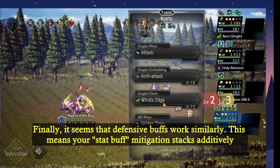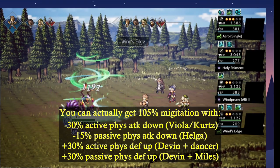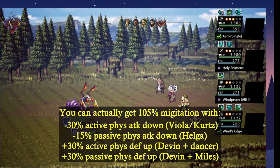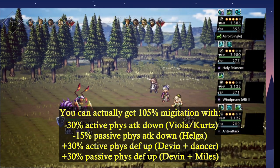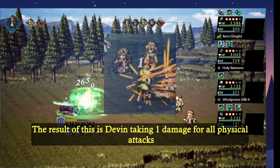Finally, it seems that defensive buffs work similarly, meaning that your stat buff mitigation stacks additively. You can actually get 105% mitigation with negative 30% active physical attack down from Viola and Kurtz, negative 15% passive physical attack down from Helga, plus 30% active physical defense up from Devin and a dancer, and plus 30% passive physical defense up from Devin and Miles. The result of this is that Devin will take 1 damage for all physical attacks.